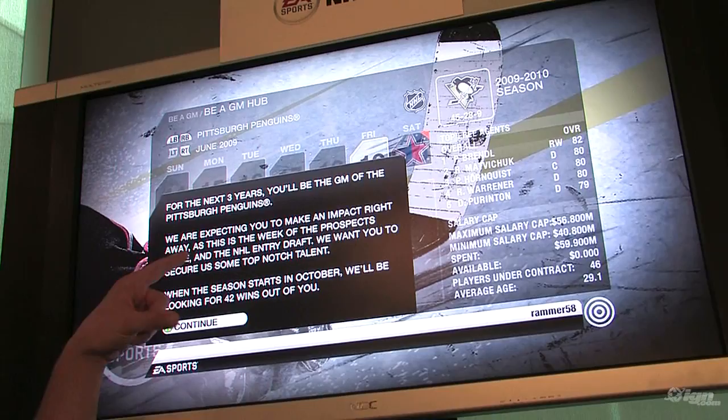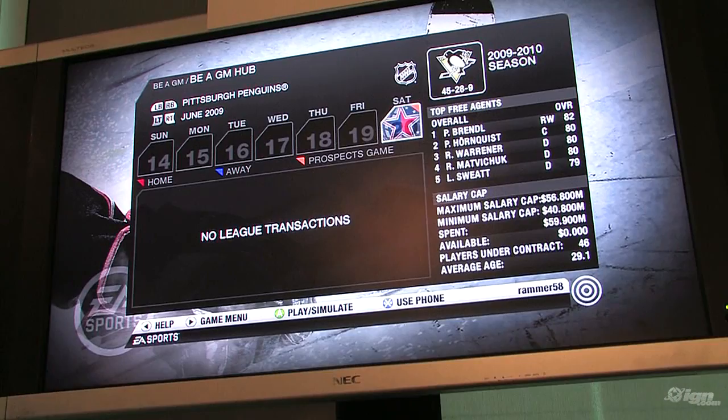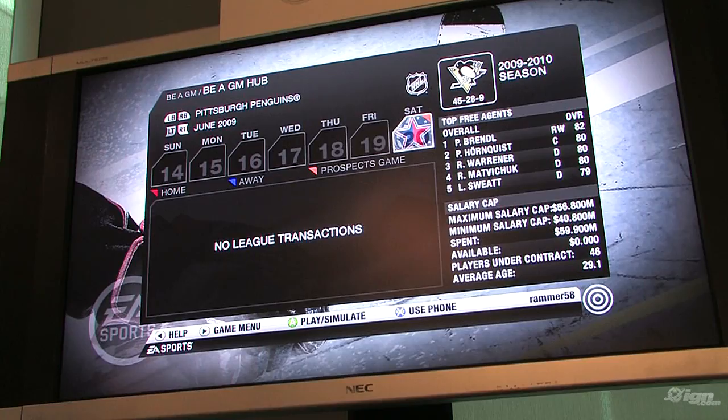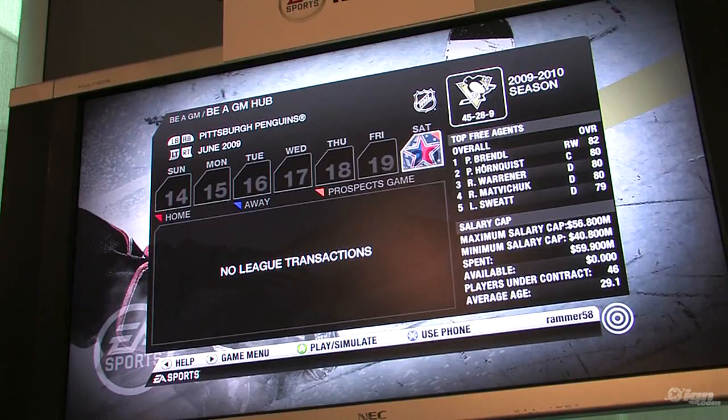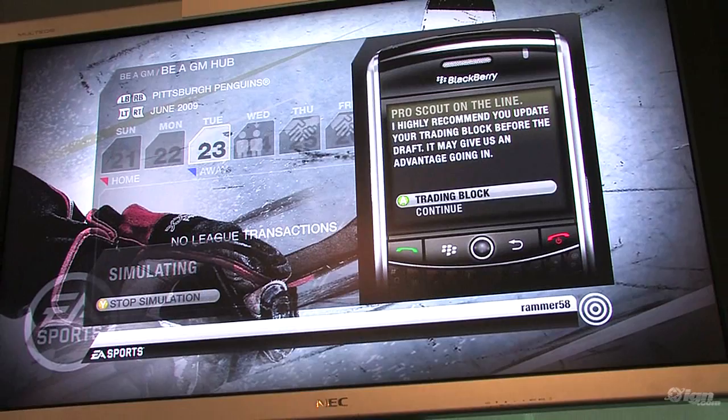My owner is saying we expect a lot out of you this year. First thing is there's a prospects game — you can go in and play with the top 40 guys, including the world junior team and the world prospects team, and you can draft based on that game. I'm going to sim it, and my assistant coach watched the game and is recommending a few guys for the draft.